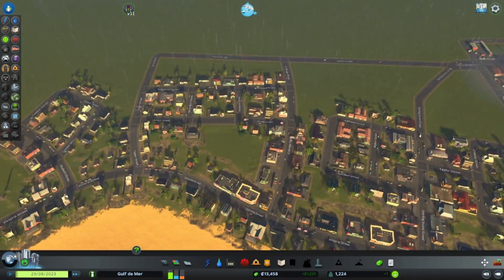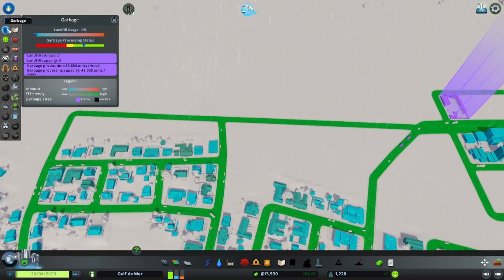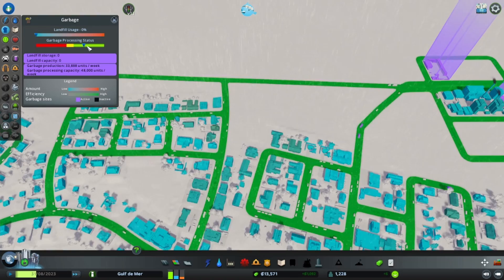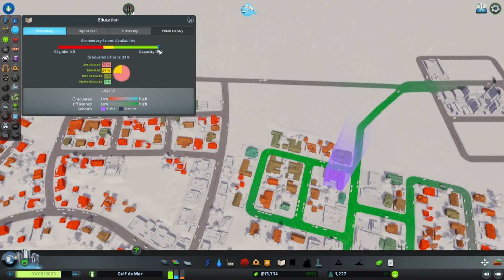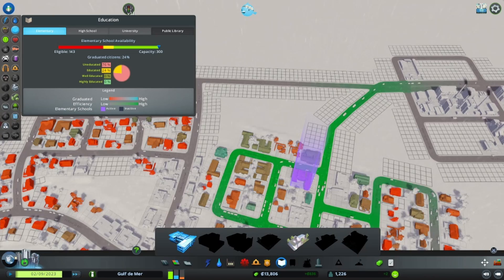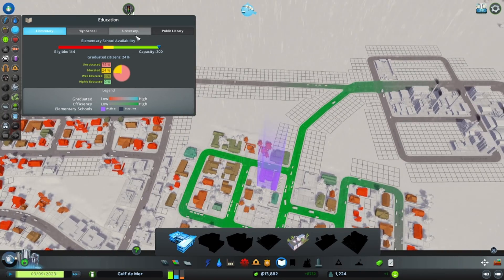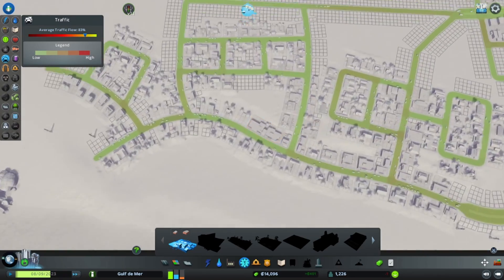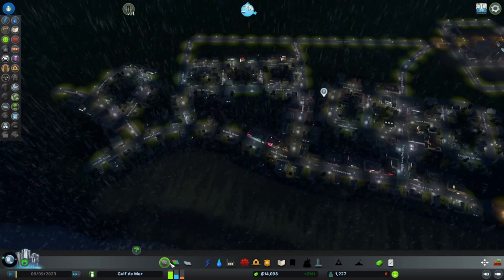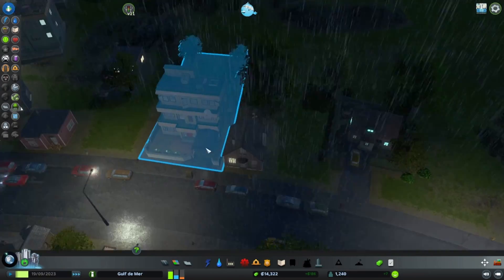We do still have quite a bit of need for residential, but let's see if that satisfied garbage. Yes - processing status is in the green and we have no landfill usage, so we should be good on garbage for now. Elementary school we have plenty of capacity. High school we don't have available yet - we still need more people. Traffic is still good, I think we're in a pretty good spot.